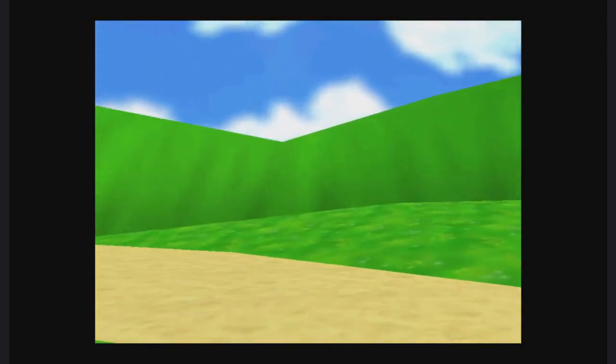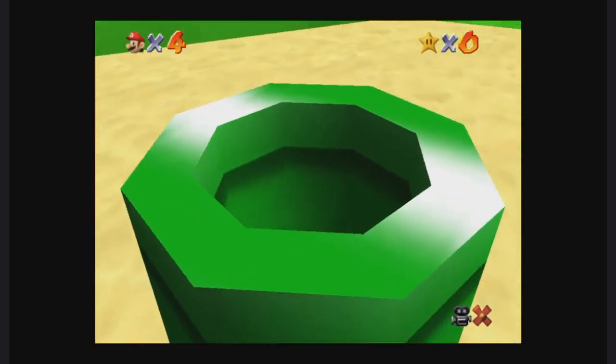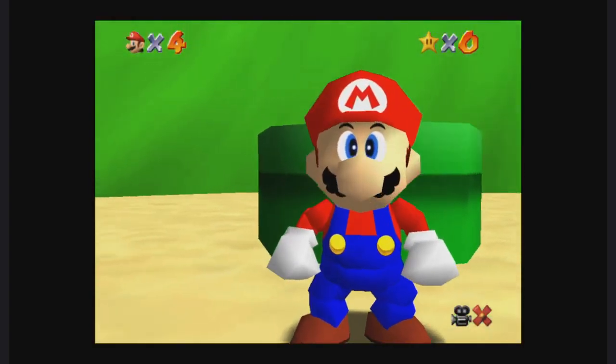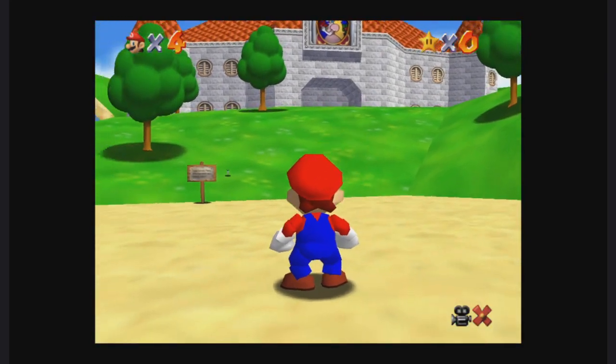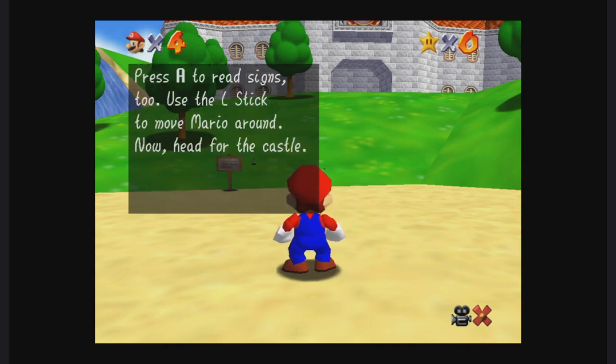We'll get right into it as soon as I come up and out of the pipe. You've reached Princess Peach's castle via warp pipe. Now if you're wondering about my controls, I am using the Switch version 3D All-Stars, so that's where all the different controls will be — this is not the Nintendo 64 version. Use the left stick to move Mario around.